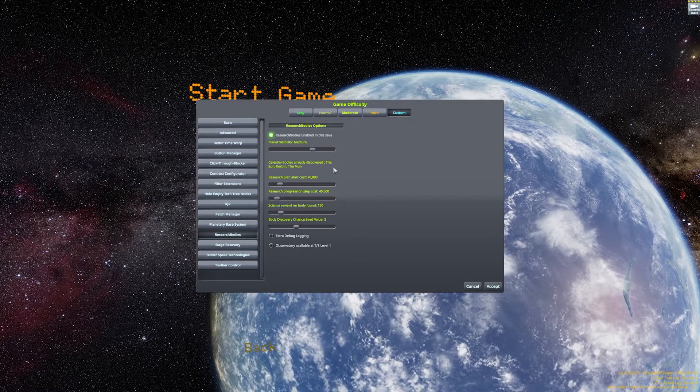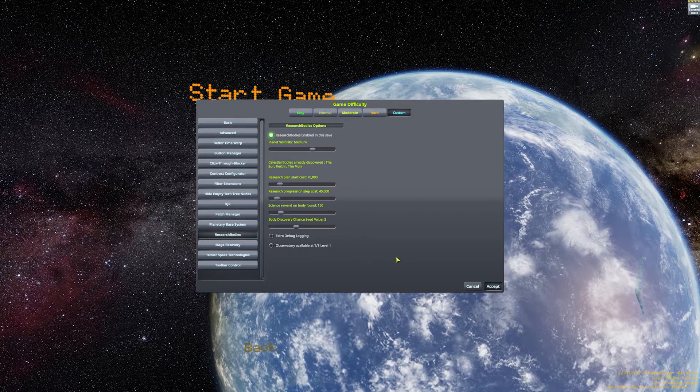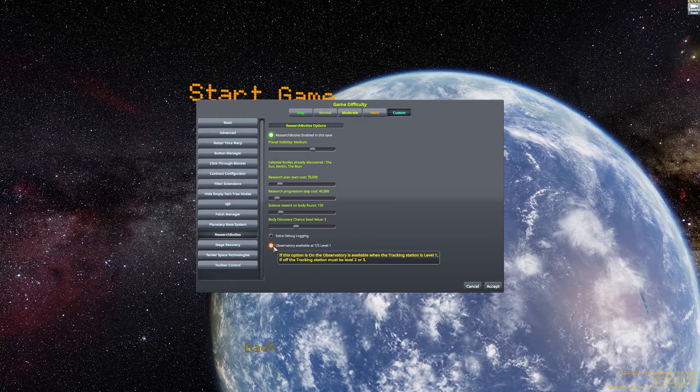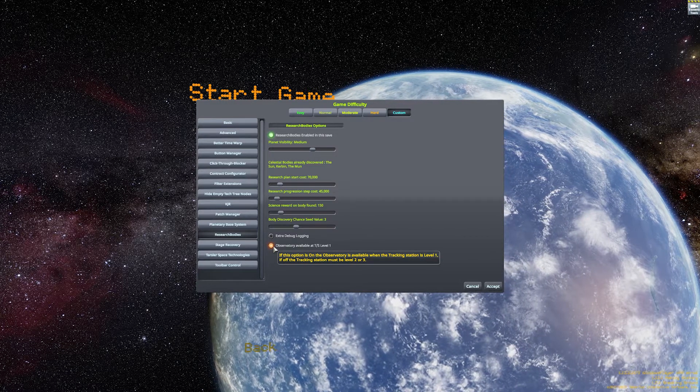We'll have to find all other planets and moons as part of our playthrough by using a new facility, the Observatory, and using space telescopes. We've based our agency, Kaxa, off Japan's agency, Jaxa, but it's the Kerbal version instead of Japan.